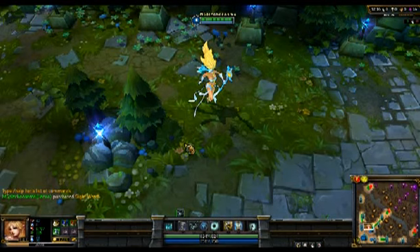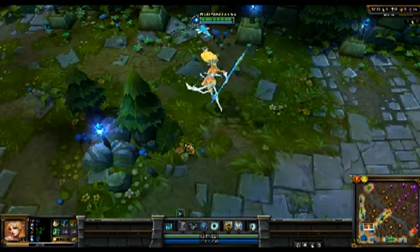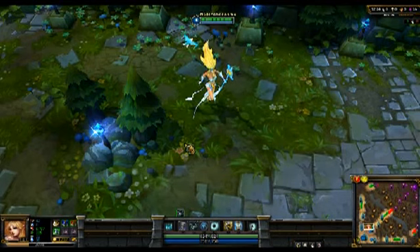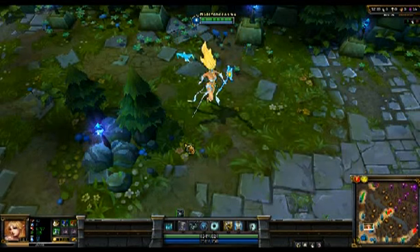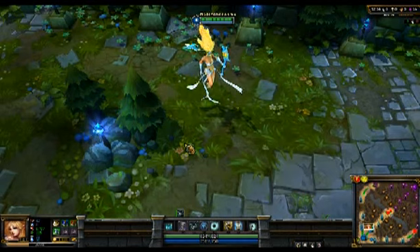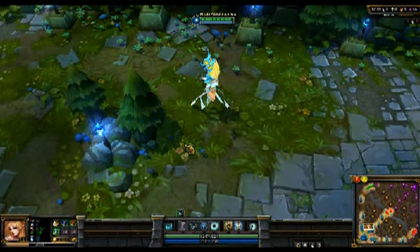I'm not using the base skin for Janna — probably should have. This skin is called Ice Queen Janna. All of her spell effects have ice and snow effects attached to them. As you can see, she'll stand there and shiver for a second every now and then, which is a pretty good addition to the skin.